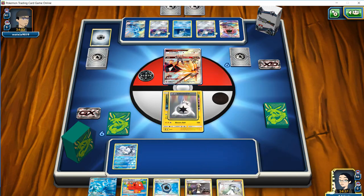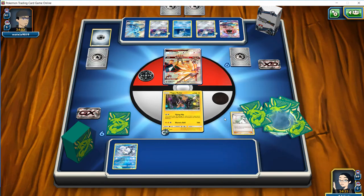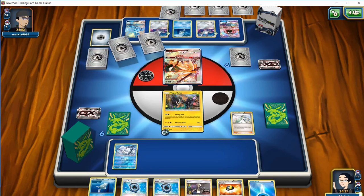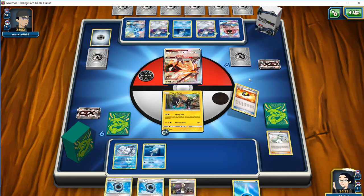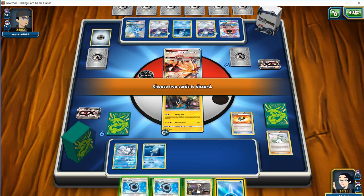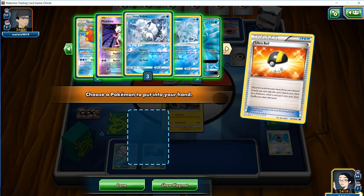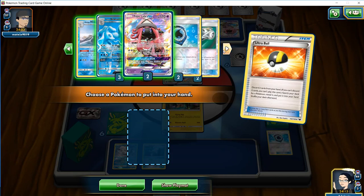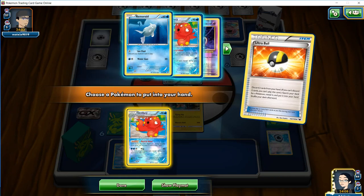We do start off with an energy here, but we don't have much else we can do. So we're just going to straight N. We're going to Remoraid, we're going to Ultra Ball, discarding an energy and an Aqua Patch. I'm thinking we go for a Lele for a Draw Supporter. We can also go for an Octillery, but we want to see what we have prized here.